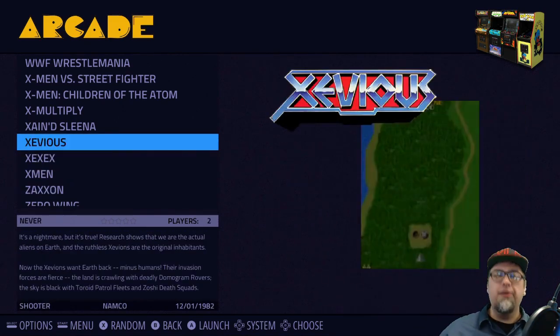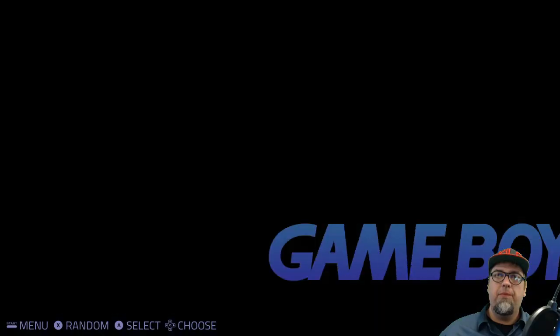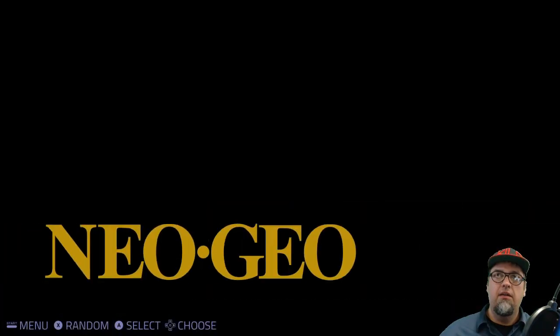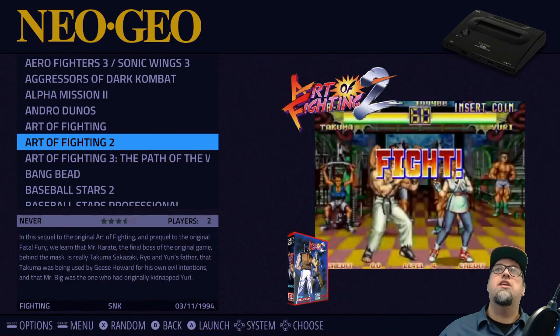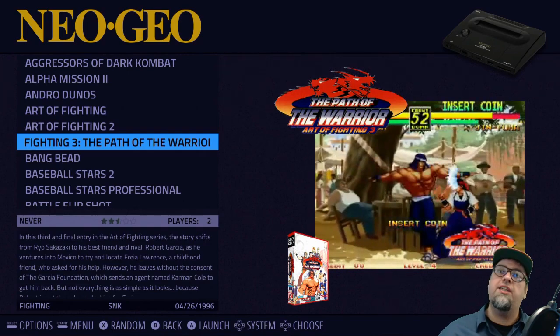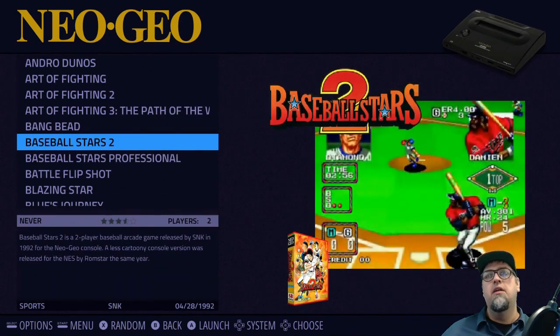Let me check what Neo Geo looks like — that's the other one I've got video snaps on. The box art, logo in the corner, box on the side, and information in the corner — that looks pretty slick. I like it.